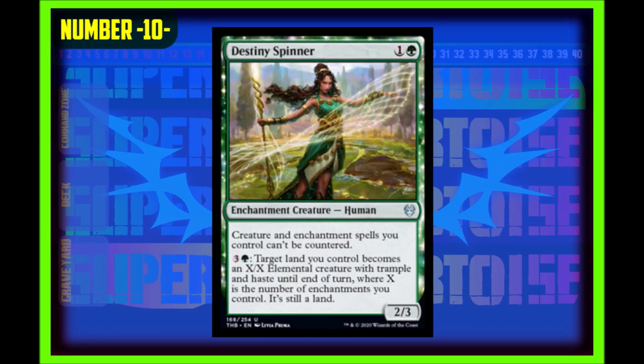At number ten we have Destiny Spinner. A one generic, one green, two-three enchantment creature human. Creature and enchantment spells you control cannot be countered. And for three generic and a green, target land you control becomes an X/X elemental creature with trample and haste until end of turn, where X is the number of enchantments you control, and that creature is still a land. This card is not to be trifled with. For such a low cost it will see play in Commander, Cube, Modern, and possibly Pioneer. I believe this card has so much potential, and that's why it makes my number ten spot.